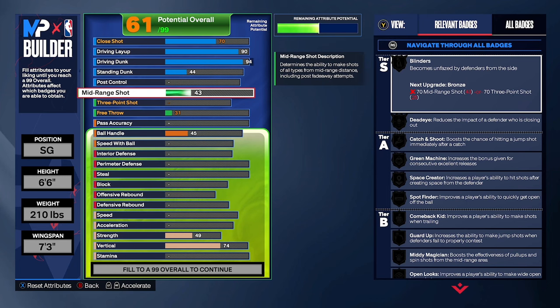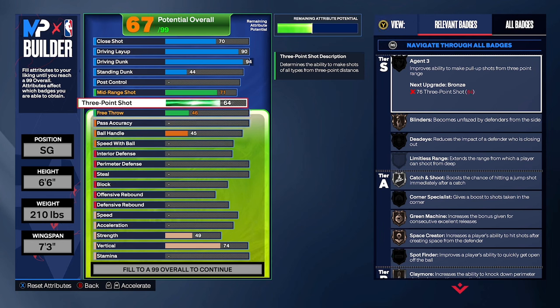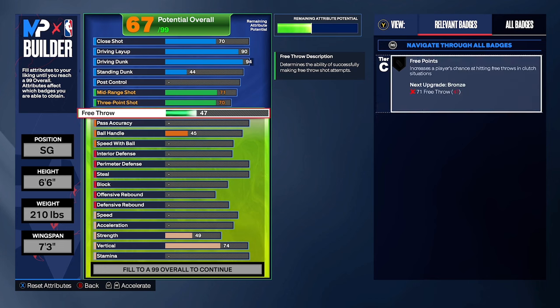Mid range: put that to 71. Three point: put that to 70. Another reason I had to play the game first before making builds is I really wanted to see what three-point and mid-range ratings you could actually shoot with this year. This year, with a 73 three-point rating, if you know your timing and find a good jump shot, you can green consistently.